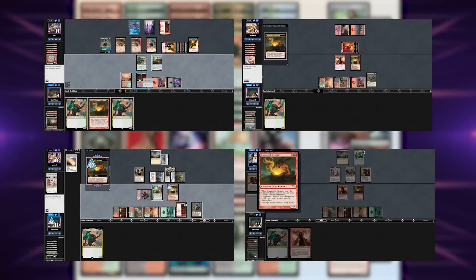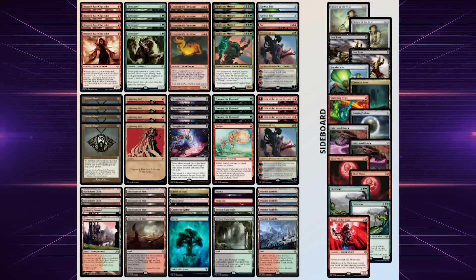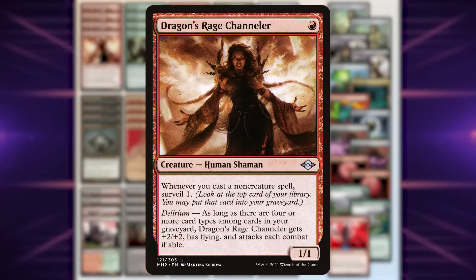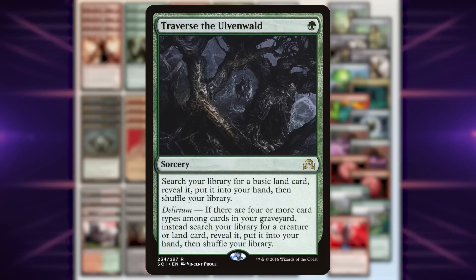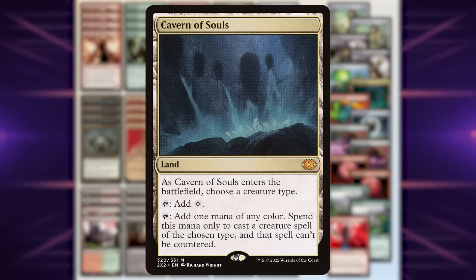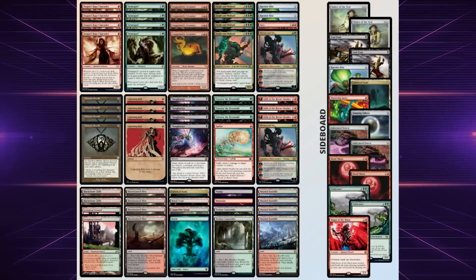While this combo seems hard to achieve, we pull it off multiple times, stealing games we should have lost. Looking at the rest of the list, it's a fair Jund midrange deck with powerful cards like Wren and Six, Dragon Rage Channeler, Tarmogoyf, and Fable of the Mirror-Breaker. We even have a Traverse plan, meaning we can find the combo, grab a Cavern of Souls, or go the fair route with Tarmogoyf and DRC. We're taking this crazy combo through a league of Modern to show you how dominant it really is.